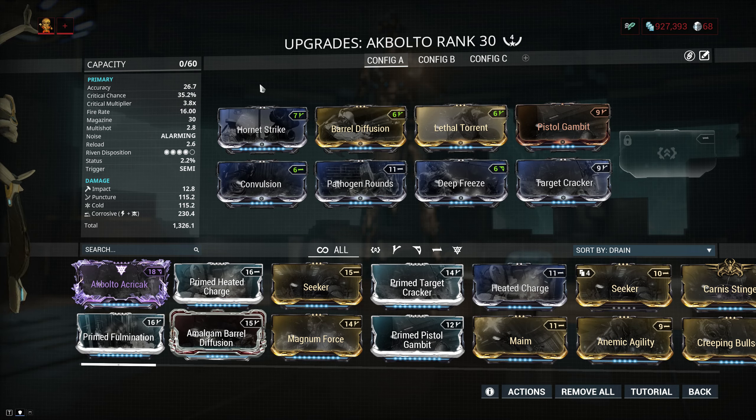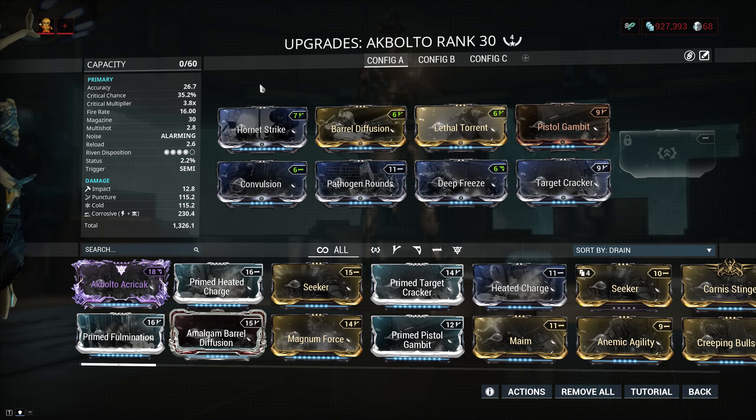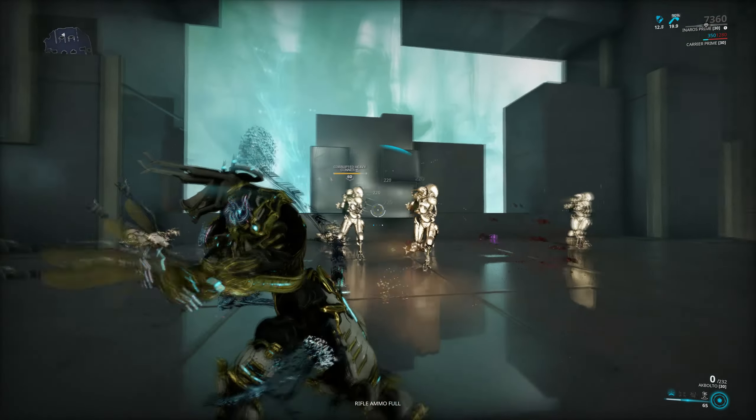This is actually one of the very few weapons where I did invest the extra forma to go for a primed crit build instead, mainly because the weapon has 2 other variants and they are simply better. So putting 6 or even 7 forma on a weapon that simply has a better version out there didn't feel like a good use of forma to me. Now this pure crit build will comfortably carry you up to level 60, 70, maybe 80 if you are really good at hitting headshots.